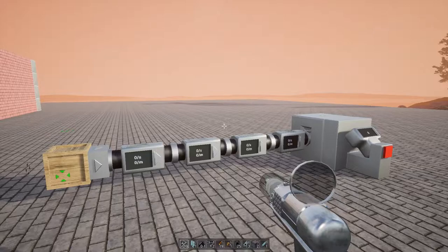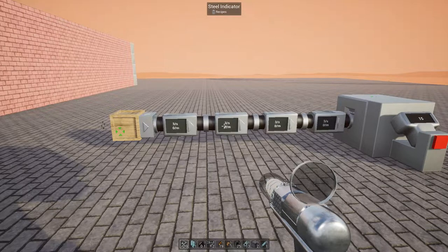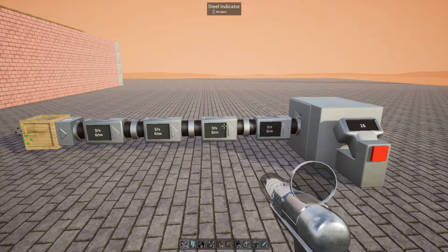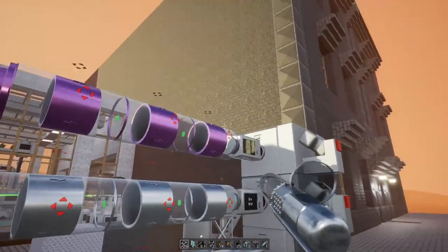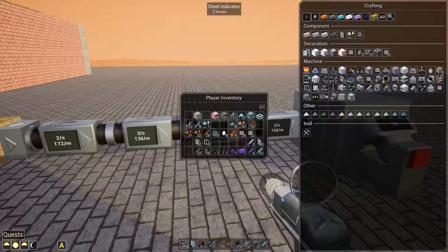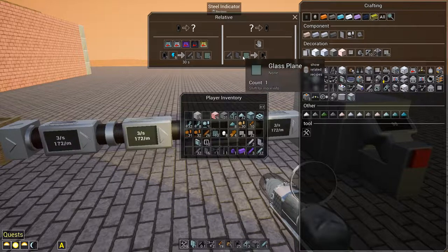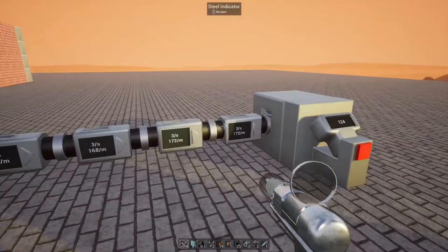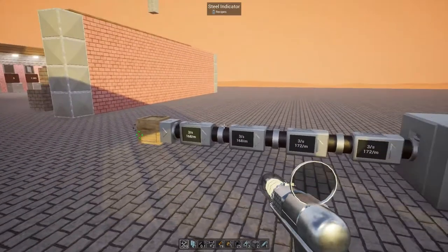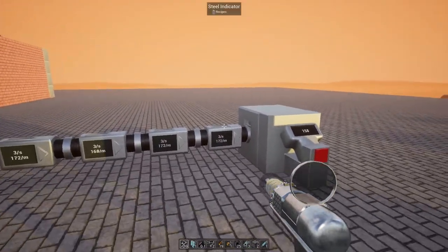What I've done is set it up with just the indicators themselves, and I was actually shocked about this. Just the indicators alone are giving us three per second — we're getting around 168 items per minute in steel without having to use air or power to do this. And it's actually relatively cheap: one pipe, one plate, and one piece of glass or glass pane — basically two plates and a glass pane. Glass panes are easy to get, just a little bit of sand through a smelter. It maxed out at 172 per minute. So if you're looking for a faster form of transport but don't have pneumatic pipes, this would get you close to titanium speed right here.